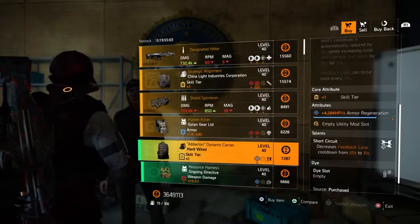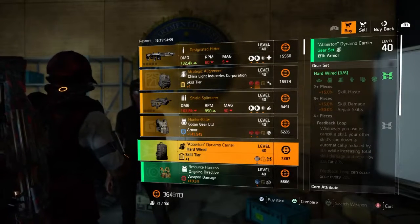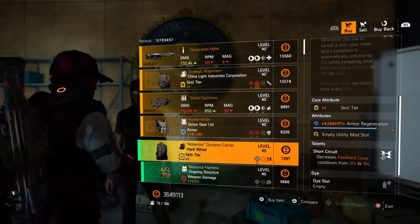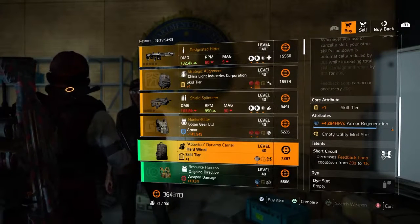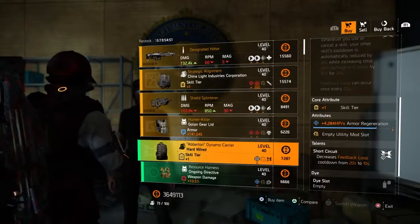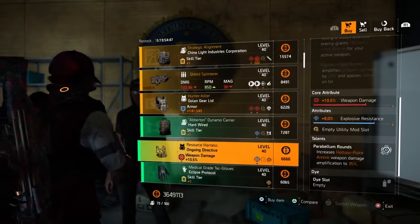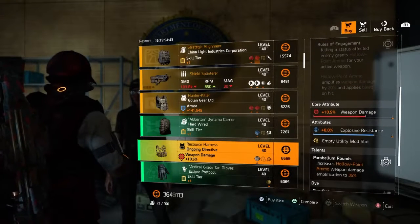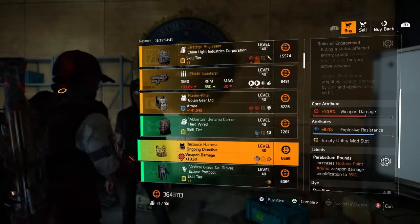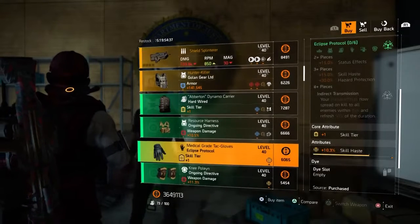Next we have our Hardwired backpack with +1 skill tier and 4,000 armor regeneration, with an empty utility mod slot. Next we have our Ongoing Directive with 10.5% weapon damage and 8% explosive resistance.